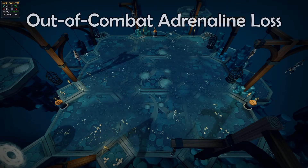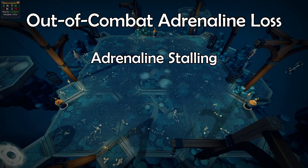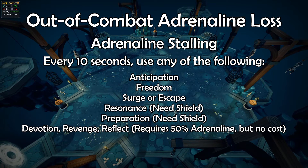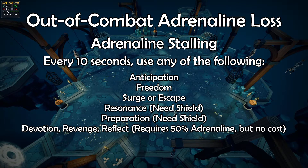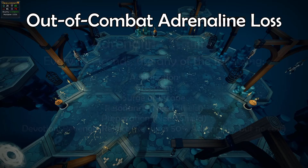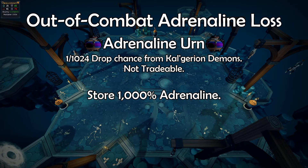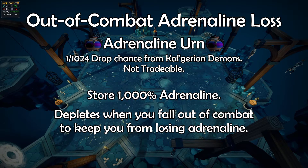When it comes to losing adrenaline from being out of combat, there are two ways to handle it. The first and most common method is adrenaline stalling — by using certain abilities that don't drain or give adrenaline to stay in combat, you negate the loss of adrenaline. One of these abilities must be used every 10 seconds, and when done right, you can stall adrenaline loss indefinitely. The other method is the adrenaline urn. This item stores 1000 adrenaline and when out of combat, it will use it to keep you from losing adrenaline. This urn is filled by getting your adrenaline to 100%, and then any additional adrenaline you would gain will fill the urn. The new best way to fill this urn is using the adrenaline crystal in the PVM hub.